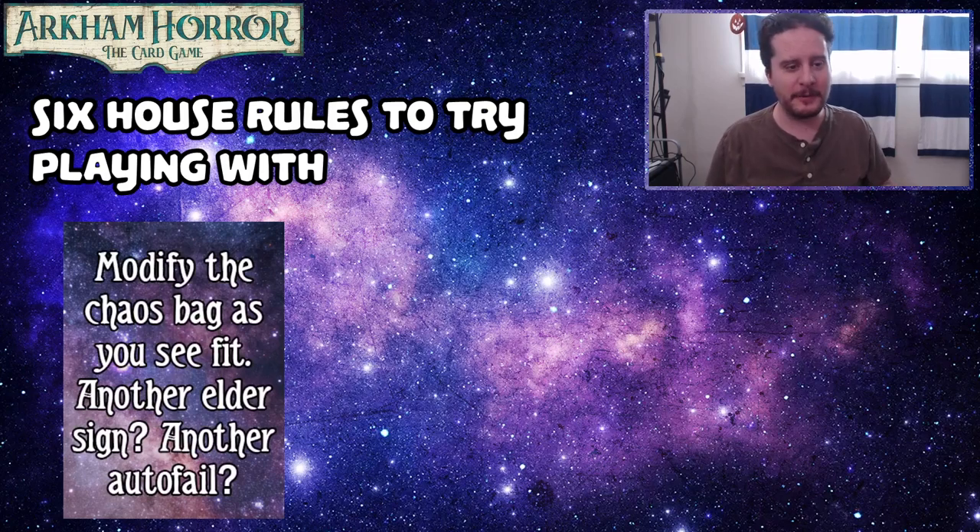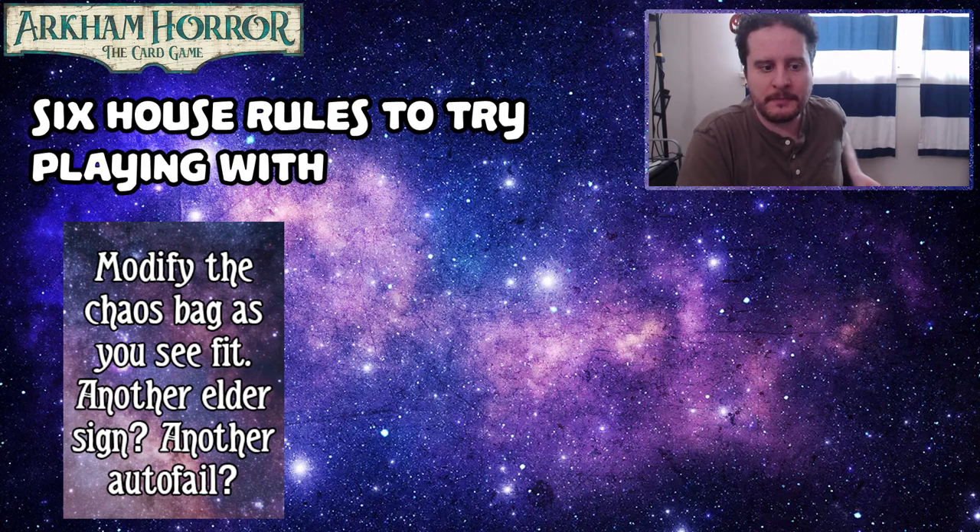Our final house rule: modify the chaos bag as you see fit. These actually exist in the form of ultimatums where you can add another elder sign, add another auto fail, add another zero, add another minus three. If you're looking for a little bit of a difficulty increase that's not crazy, just throw in another harder difficulty modifier into your bag. The campaign already does this, and it's a good way to bump up the difficulty without going over the top. And if you want it easier, add a zero, add a blank token — you could add another elder sign, but that's really nice, like Christmas comes early. But hey, it's your game — if you'll have a better time doing it, why not?